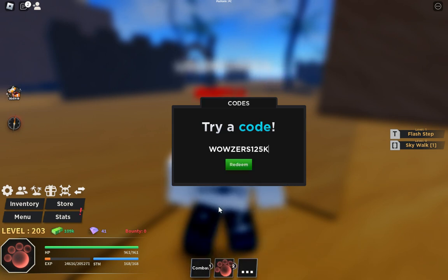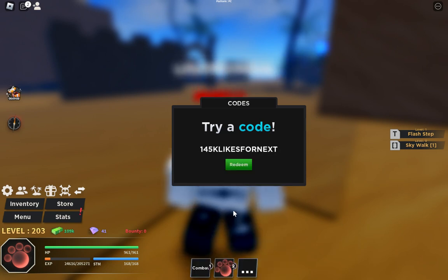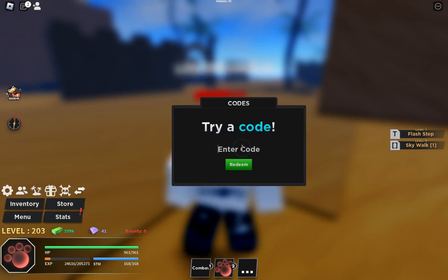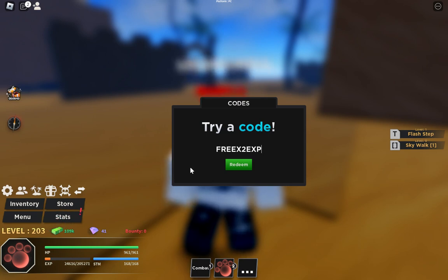The next code is wow125 — that's W-O-W zero zero S 1-2-5-K. I have already redeemed all these codes, so that's why they won't work for me, but otherwise all these codes are working. The code free2xxp will give you 2x XP for one hour.